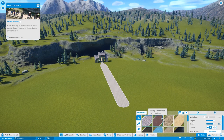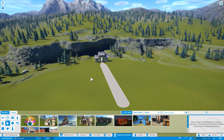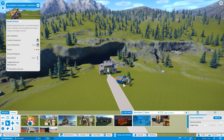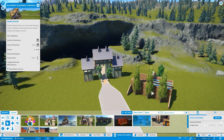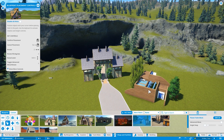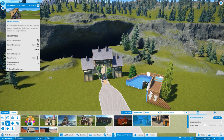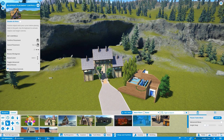Boom, nice straight path coming out. That is perfect. Now we need some facilities - toilets and stuff like that. Let's go toilets - what's that? Planet toilet block. It's a bit weird how things load in but then again it is on ultra settings. Let me figure out which way this goes.